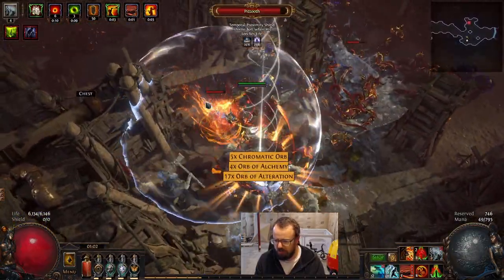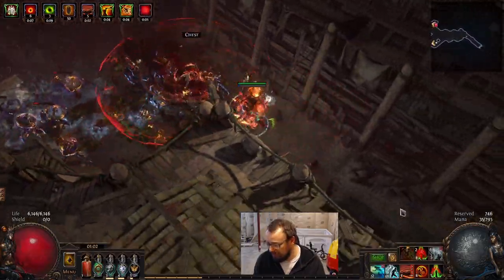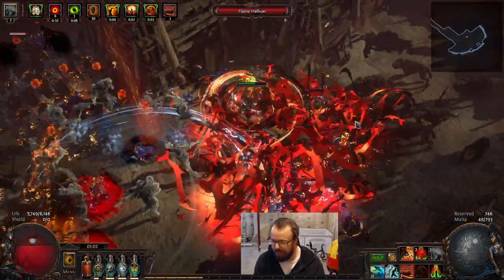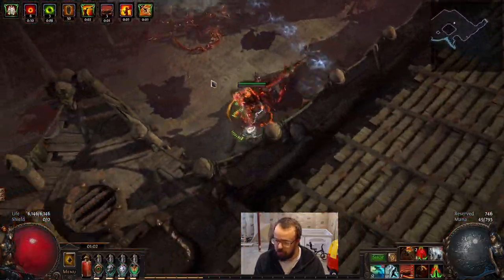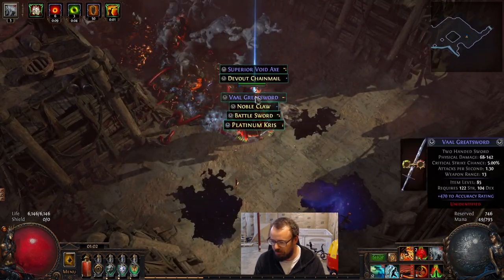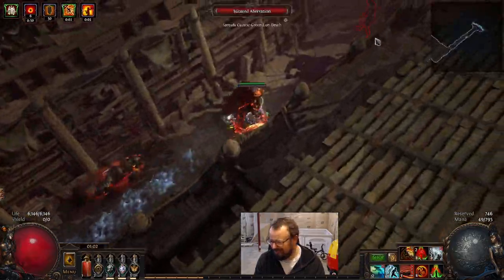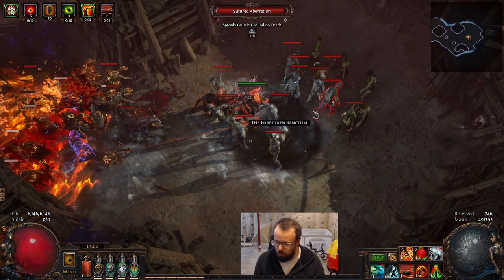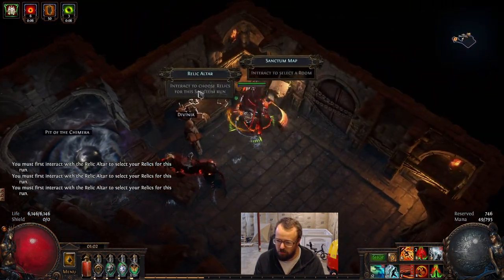Whenever you see a tanky rare, just right click — and the tanky rare goes bye-bye. If you see a really tanky rare and you're feeling it, you can press Focus and guarantee that tanky rare is gone. If that tanky rare gets the triple curse on it, it's not going to survive. We pretty consistently hit hard — I don't know exactly how much this build deals in a one-shot hit at this point, but it hits quite hard.